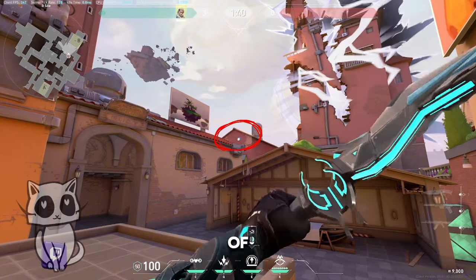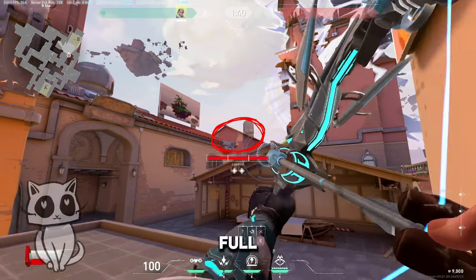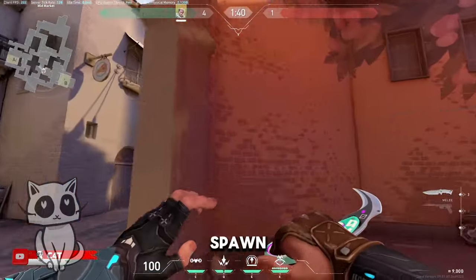Full charge, double bounce. Scan in front of B — full charge, double bounce. Full charge, double bounce, then jump. Scanning attacker spawn from B.